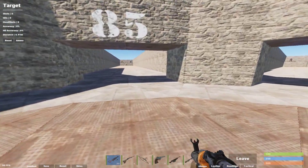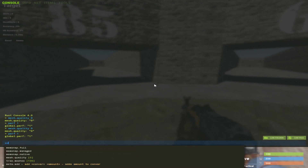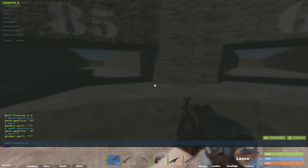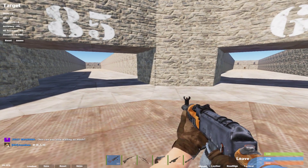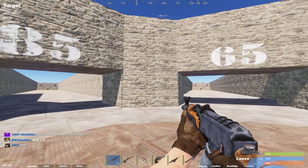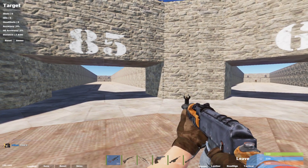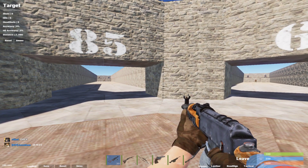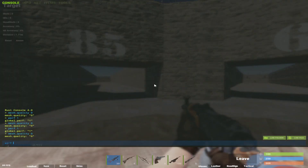When you're inside the game, press F1 and type 'mesh.quality 0'. I know that will set your mesh quality to zero and it might look bad in some circumstances, but it will help your FPS so much. After I did that I got no FPS drop.